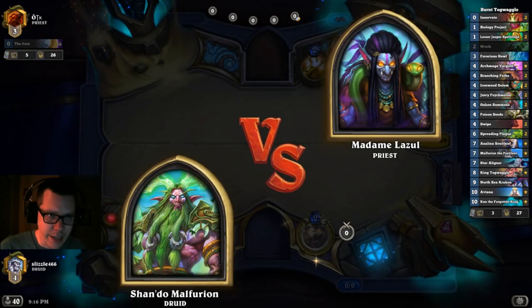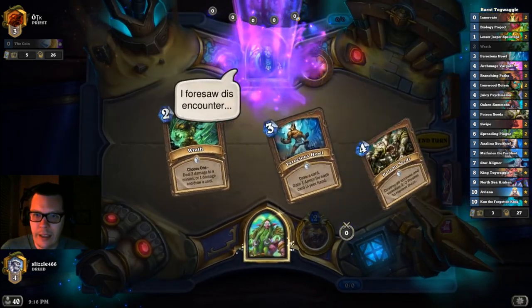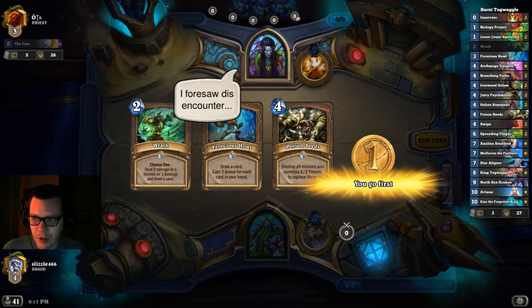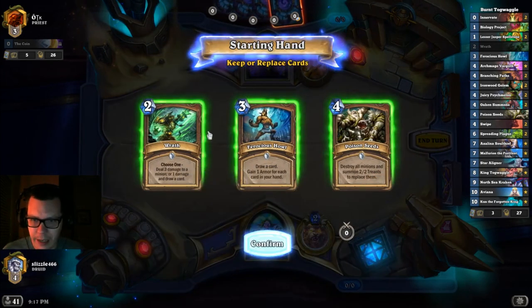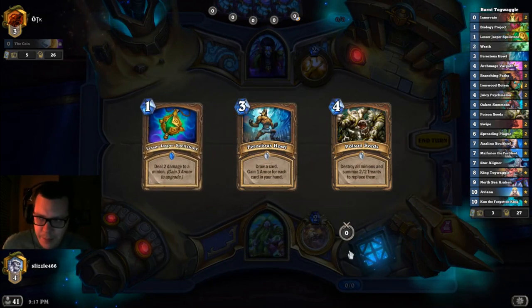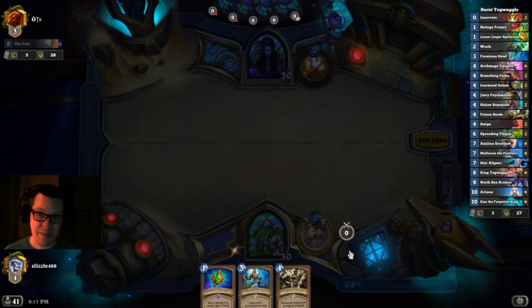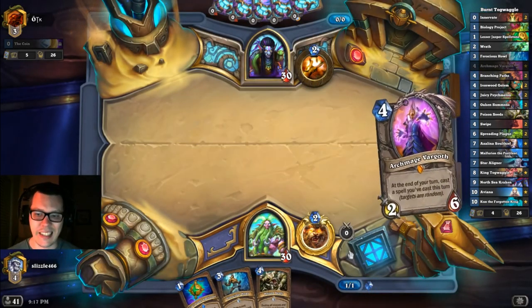Greetings everyone, Slizzle466 here, and in today's video we're playing some of Bernt's Togwaggle Druid. This is a Star Aligner hybrid build. For those of you who are unfamiliar with the combo, you want to play Aviana followed by Innervate. With all your minions now costing one, you can play Kun to refresh your mana crystals, play a North Sea Kraken, a Star Aligner to clear the board, a Togwaggle to swap decks, and an Azelina to copy your opponent's hand, then play all their stuff. It's a very complicated combo, but it's very competitive, very fun, and also very skill intensive.